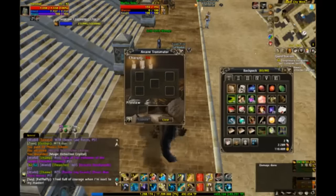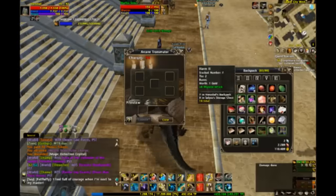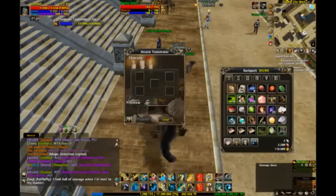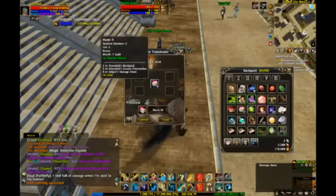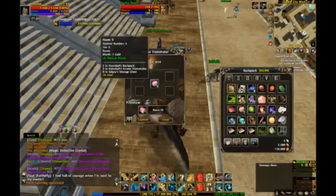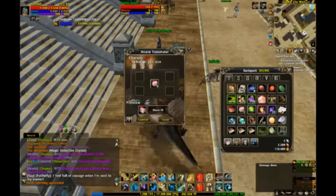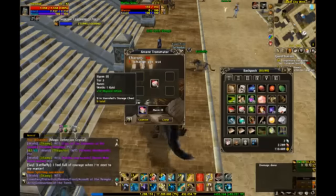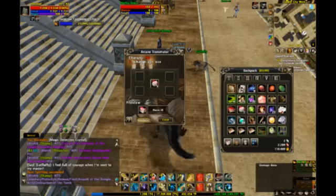For runes, you simply need five of the exact same kind of rune and tier to make one of a higher tier rune. I put a stack of five harm twos — and as you can see in the preview window below, it will result in giving me one harm three. This will cost one charge. I hit confirm and — zap — there it is. Now I have a more powerful rune.